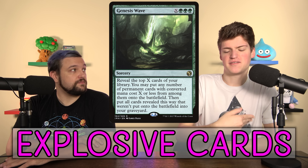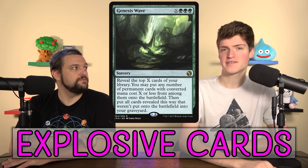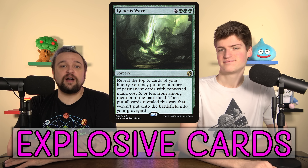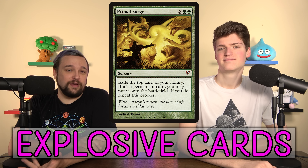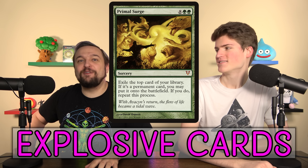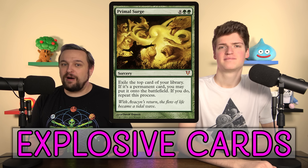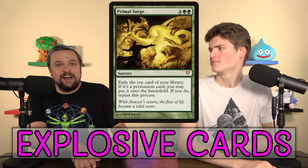Genesis Wave is found in high-permanent decks — build up mana, cast it for X=12, put nine or ten random permanents into play. Good enough to close if they have haste; if not, see you next turn. Decks that play Genesis Wave sometimes cast it for 20–30, putting out a ridiculous number of permanents. Similarly, Primal Surge: if you put all permanents in your deck it'll win — you flip everything, have a haste enabler in play, and just win. Some people sprinkle in two or three instants or sorceries to add tension.